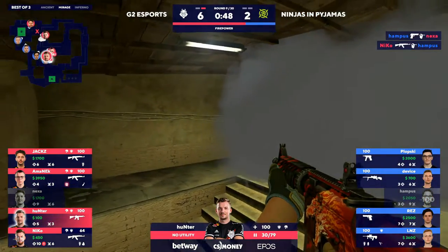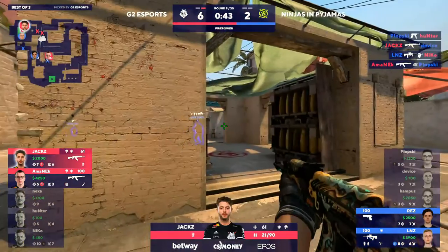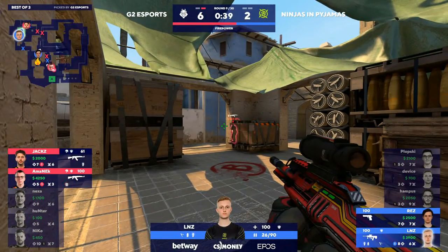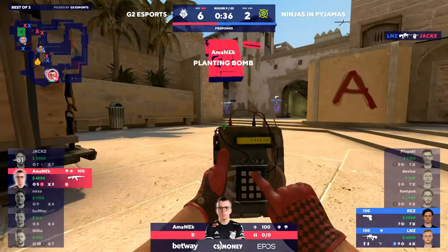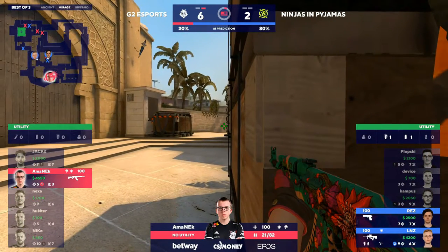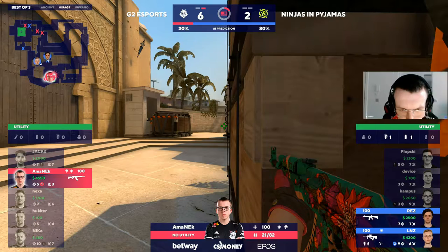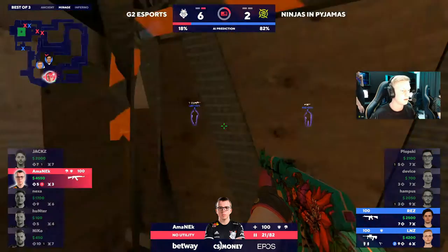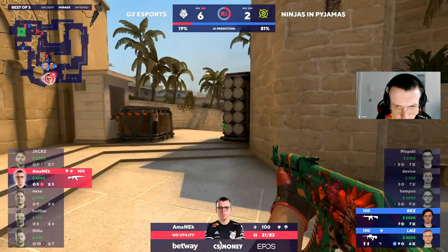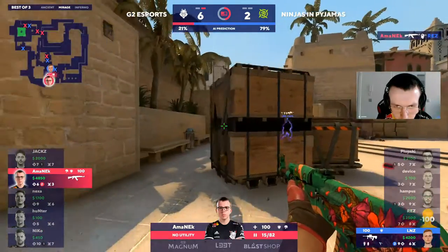Happis with one traded immediately, Hunter the timing on that is going to annoy him. Trades all across the map into a two-on-two — Lnz still here with the aug, trying to hunt down Jacks. Good find — all on Amanek planting the bomb in the open. He snuck right past Rez, which is kind of funny. Now Amanek — not the best game for him yet here on Mirage — but now is a chance for a big clutch, if he can get it. Almost able to spot it — there's the first kill, now they know where he is. Linus is coming up.